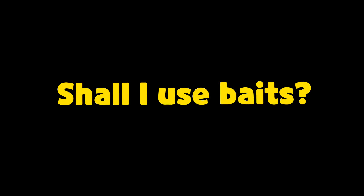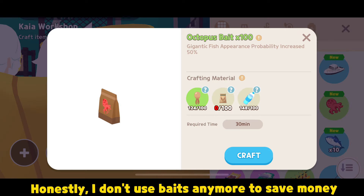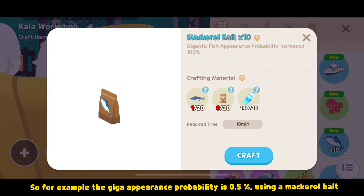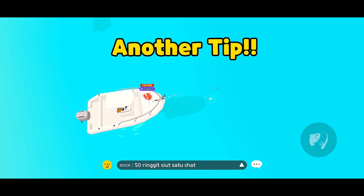Shall I use baits? Honestly, I don't use baits anymore to save money. Take note that these baits only increase the probability of appearance of giga fishes by 50 or 100%. So for example, if the giga appearance probability is 0.5%, using a mackerel bait can increase your probability of seeing the shadow by 1%.